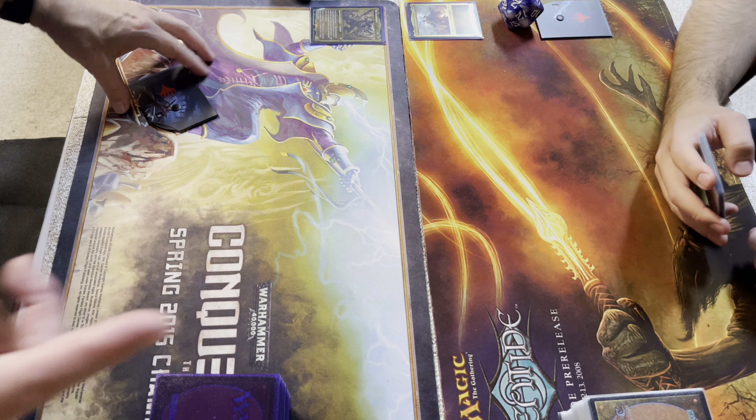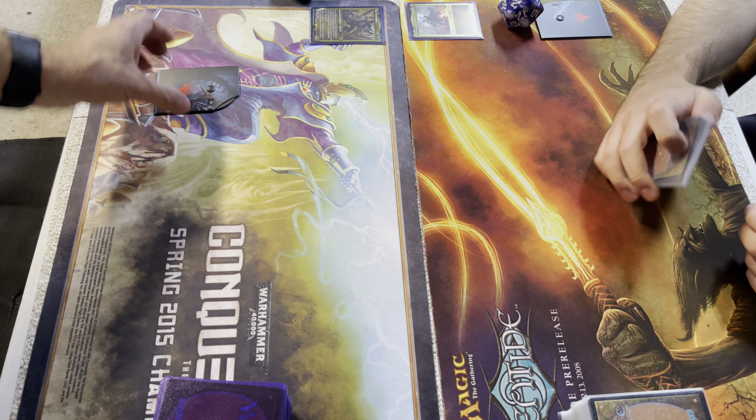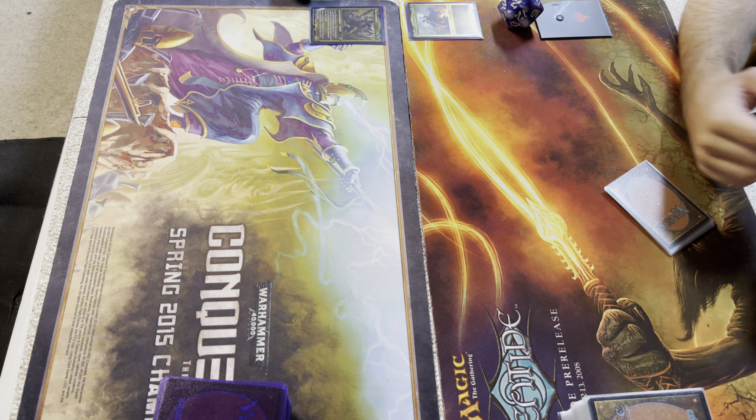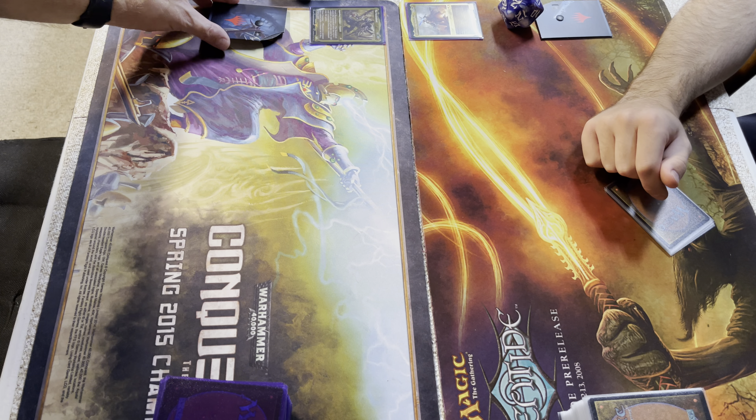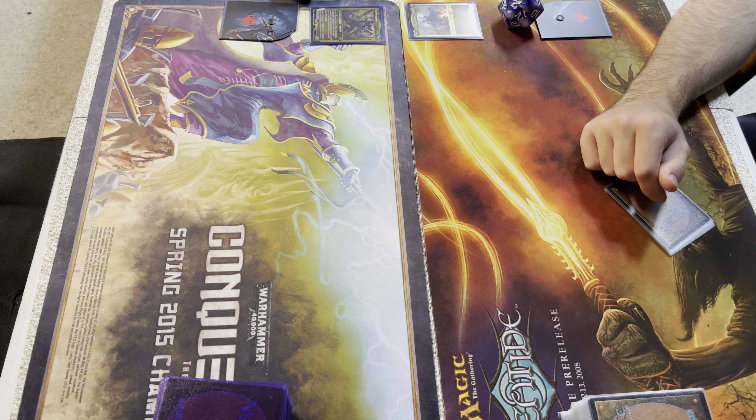Without further ado, Applesaurus Rex once again is here with me. He's already drawn his cards, we've shuffled our decks. I am about to set my life to 40 and draw my 7 cards, and we're going to begin.